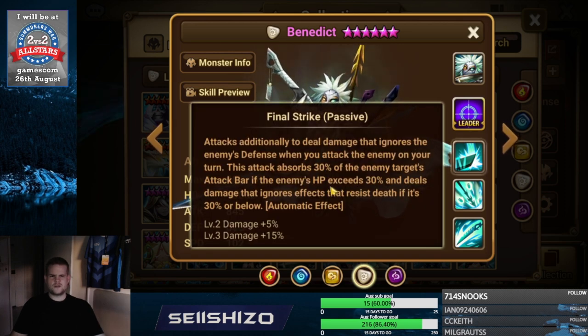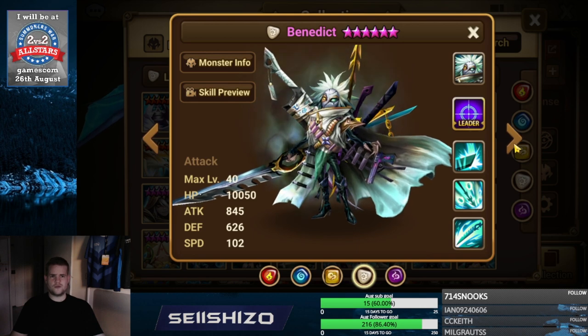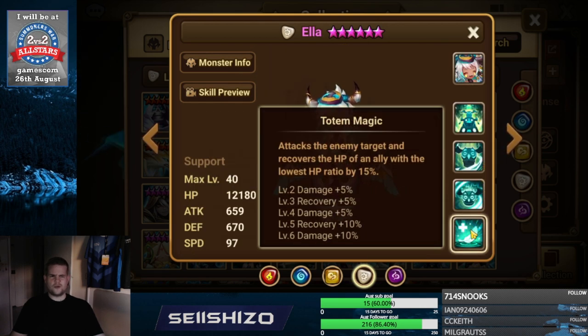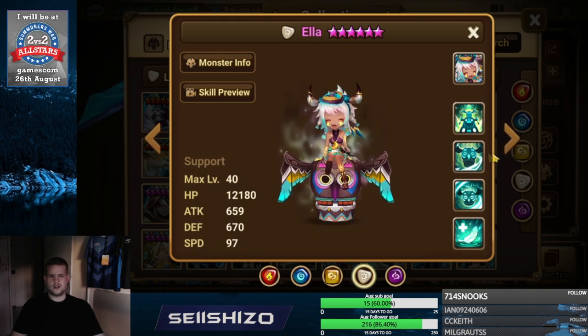For Benendix: crit damage max, crit damage S2, and then whatever crit damage increases or damage increases you can find. Ella — you have recovery on S1 only, S2 and S3 don't recover, so recovery S1 is the choice, with left side damage reduces for whatever element you expect to be hit by.